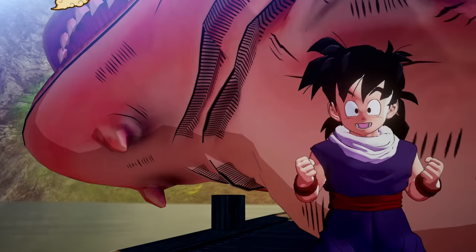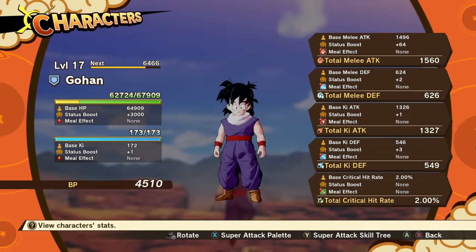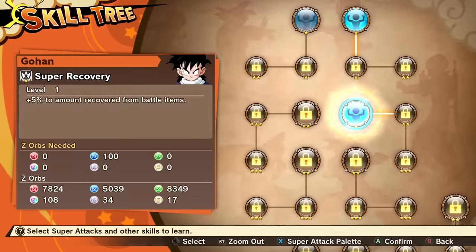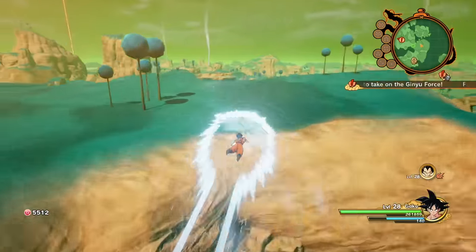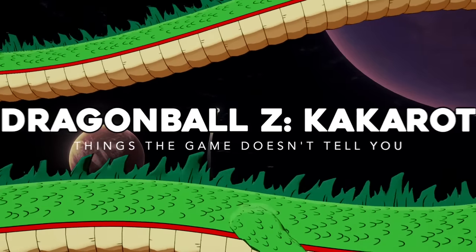There's just so much stuff you can do in this game. There's tons of systems, menus, options, and stats that, if I'm totally honest, you can get lost in pretty easily. It can be kind of overwhelming, whether you're just starting out or you're 20 hours in. That's why we're talking about 10 things Dragon Ball Z Kakarot doesn't tell you.